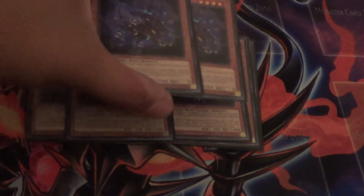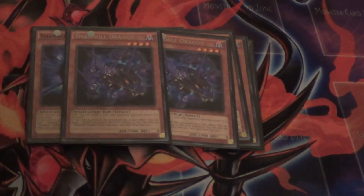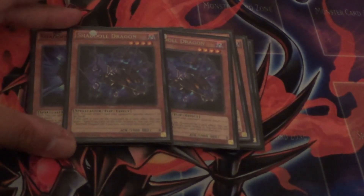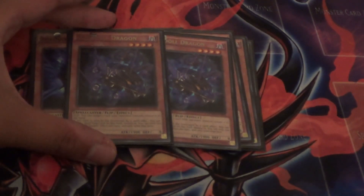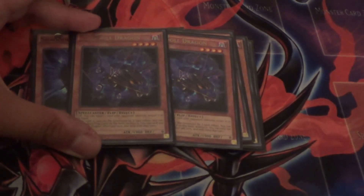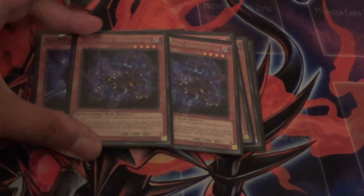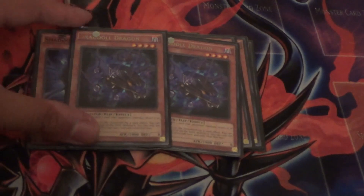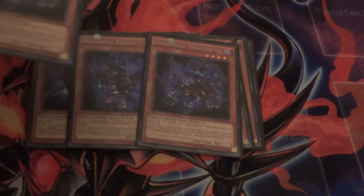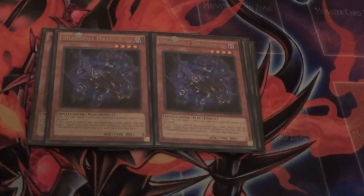The next two-of is two copies of Shaddoll Dragon. Shaddoll Dragon is your Compulsory and MST in the deck. When this card is flipped face-up, it bounces any card on the field — not just monsters, but any card on the field. When this card is sent to the graveyard by a card effect, it destroys one spell or trap card on the field. You can combo this card with Sinister Shadow Games so it acts as an end phase MST. This card is really good and is a 1900 beater, which is by far the strongest beat-stick out of all the Shaddoll monsters.